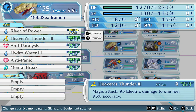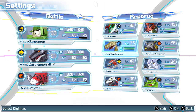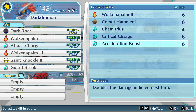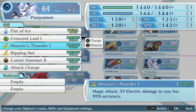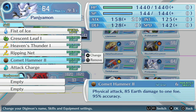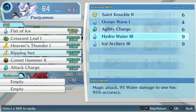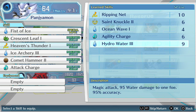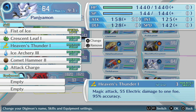Let's switch that out. Maybe it was Darkdramon? Acceleration boost — not exactly sure if he just got that. He's got a lot of new attacks. We got Hydra Water and Ice Archery. Really need to switch out of that Ice Archery. The Hydra Water does 95 damage. I think I'll keep the Ice Archery. He does have Saint Knuckle though, which is kind of interesting.